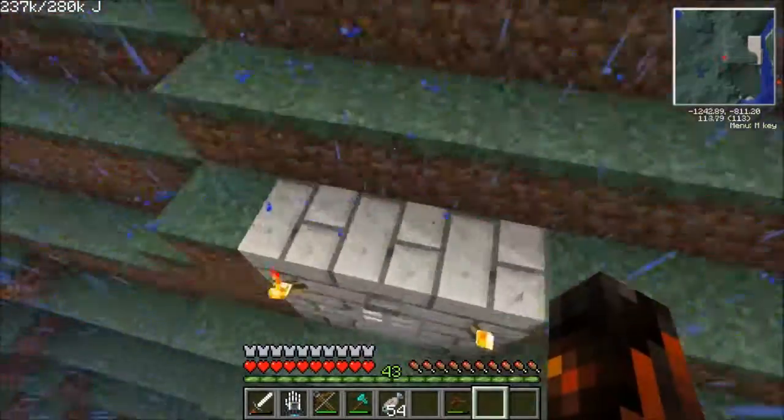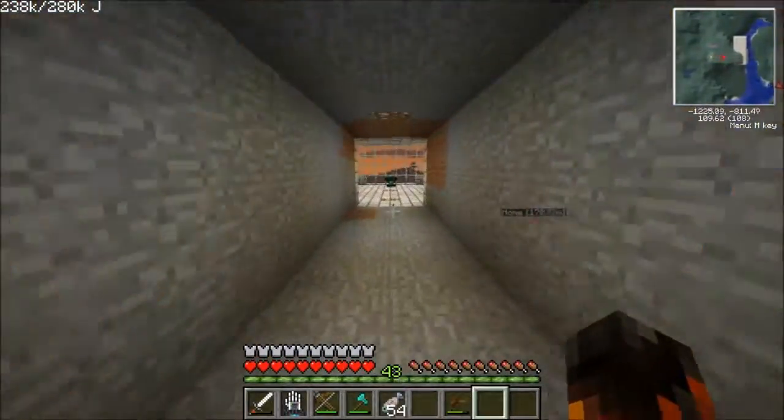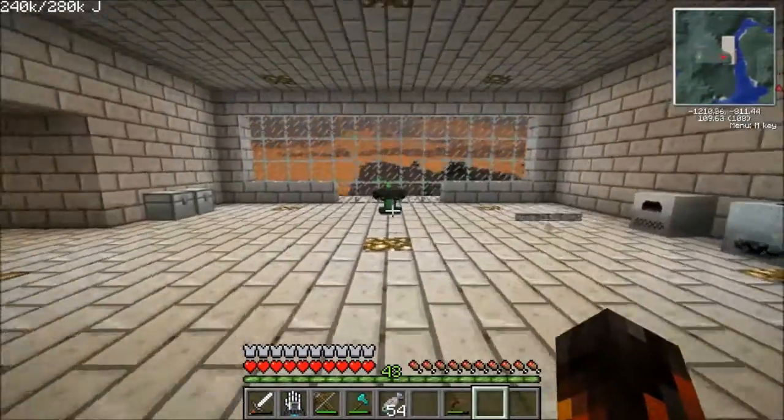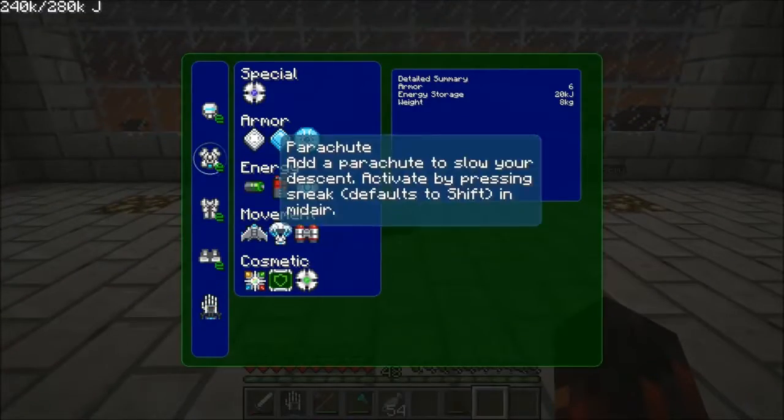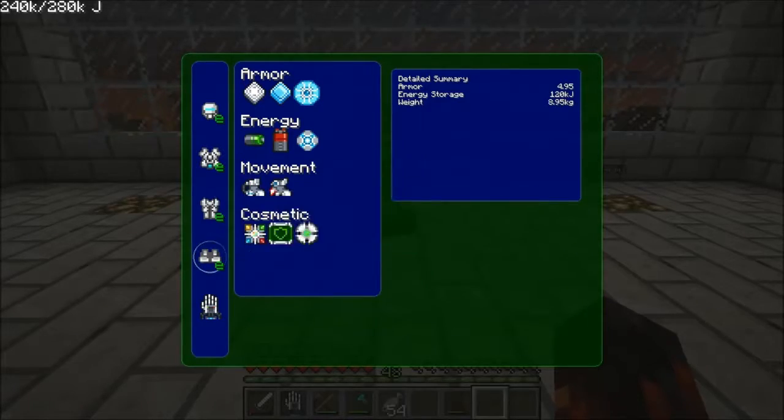The jet boots and the jetpack work together. That is good to know. So that means if I have both, I can reduce energy consumption because I don't need as much thrust to have the same effect.